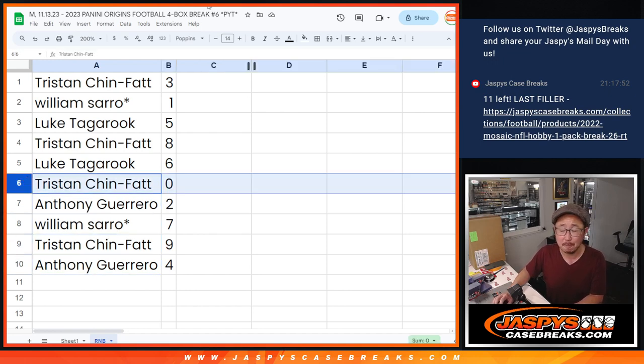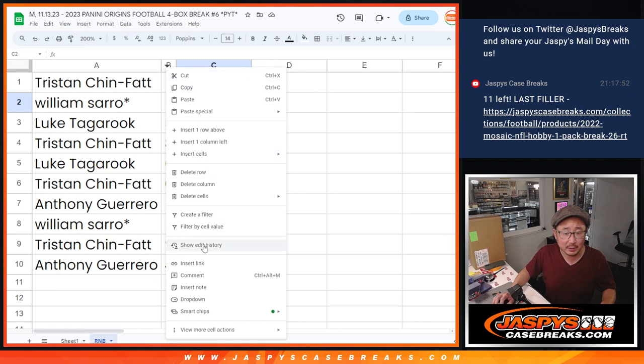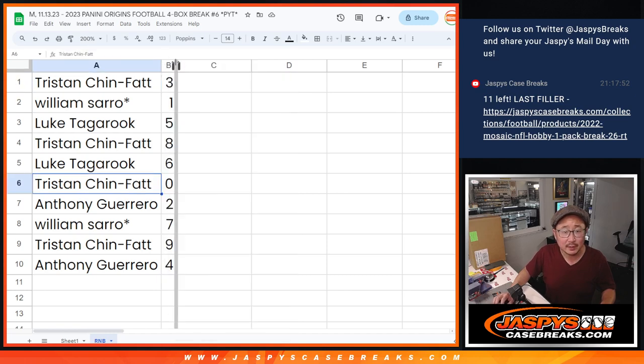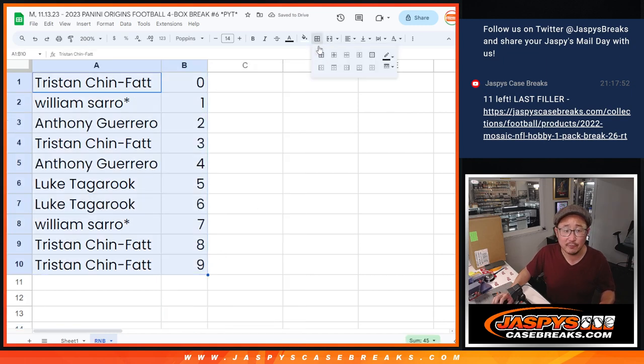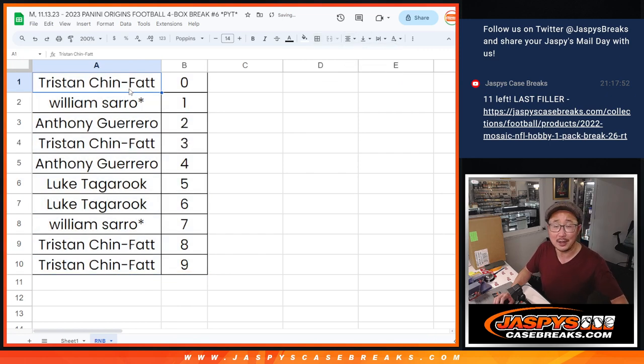Now remember, Tristan zero gets you any and all redemptions for those 20 teams, including one-of-one redemptions, as it says in the rules. William, you get live one-of-ones there as well. Let's order these numerically. We'll see you in the next video for the break — jazbeescasebreaks.com.